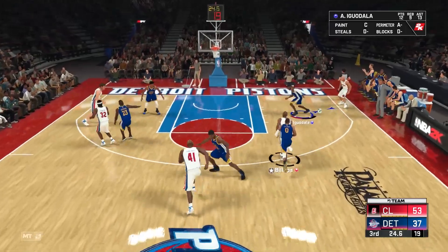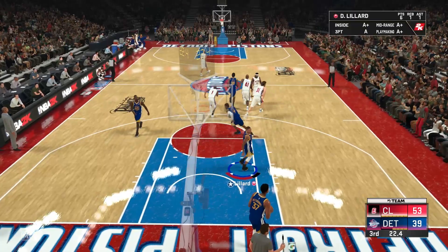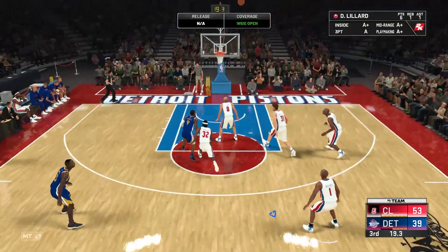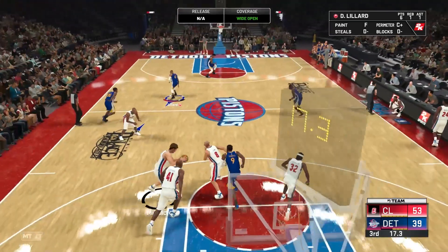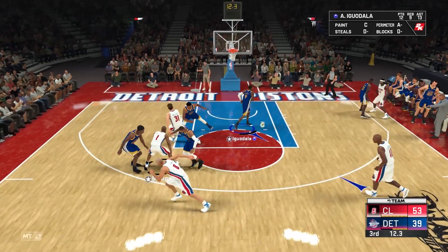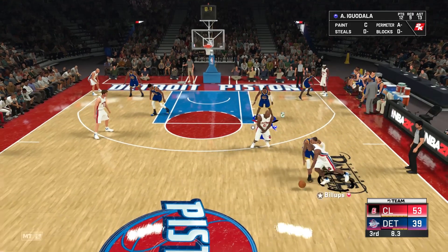And then you can just manually sub out anybody else who you want to sub out. As soon as I get the ball and I'm up by 14 points or whatever, I'm just going to chuck a shot because I want them to get the ball back as fast as possible, because I want them to get up as many shots as possible — that gives me more chances of getting rebounds.